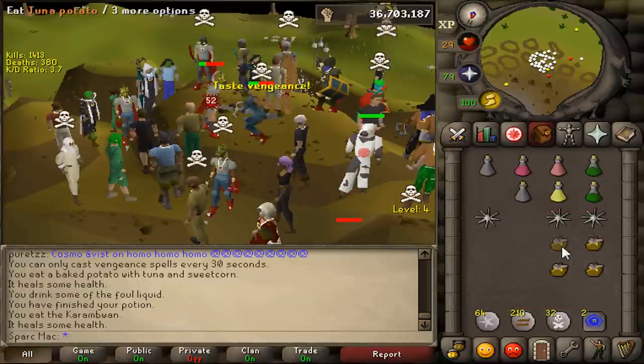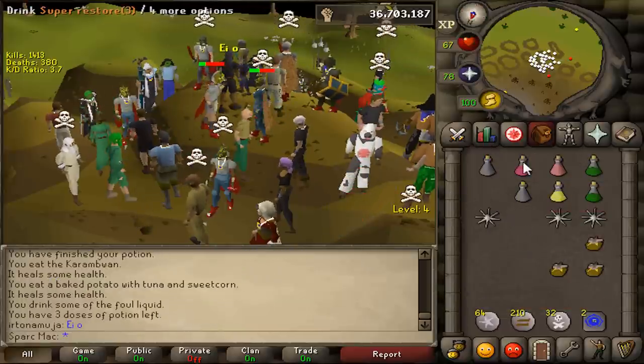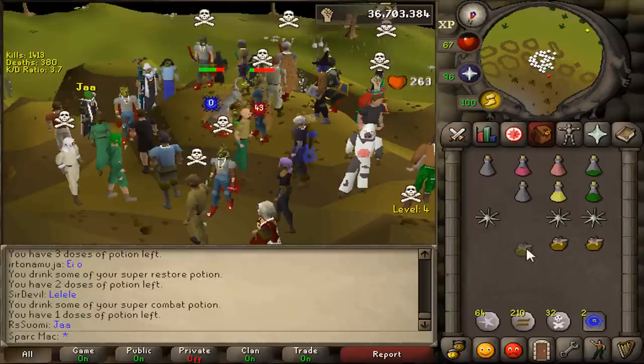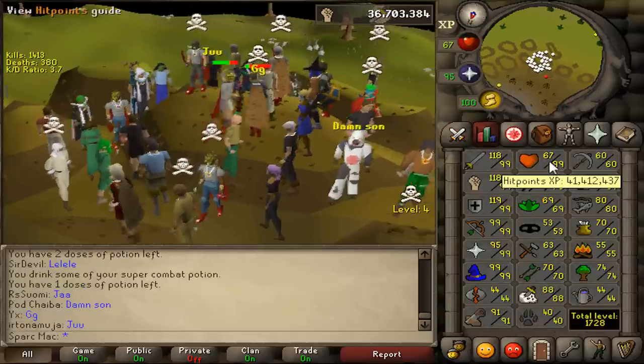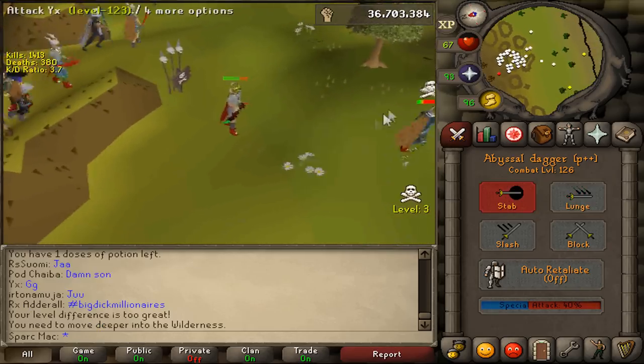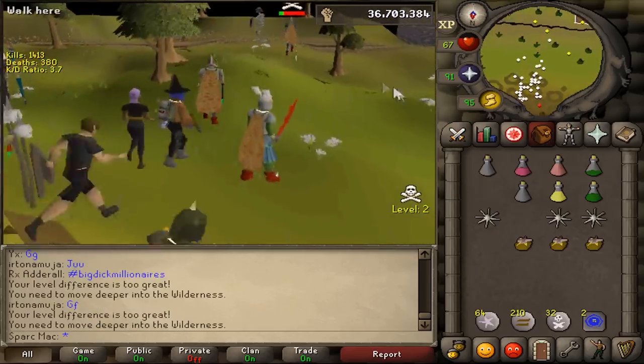Oh god, good thing I ate again. She's out of specs. We're at 30% — I don't think I'm going to get another one for this fight. 43 though — the pokes! She's out of food! No — she got away!